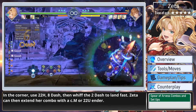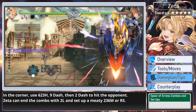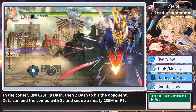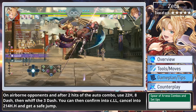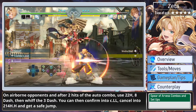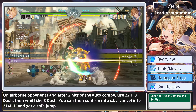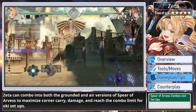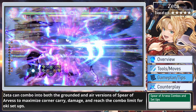Zeta can then extend her combo with a close medium or 22U ender. In the corner, use 623 heavy, 9 dash, then 2 dash to hit the opponent — Zeta can end the combo with 2 light and set up a meaty 236 medium or raging strike. On airborne opponents and after 2 hits of the auto combo, use 22 heavy, 8 dash, then whiff the 3 dash. You can then confirm into close light light, cancel into 214 heavy heavy, and get a safe jump. Zeta can combo into both the grounded and air versions of Spear of Arvis to maximize corner carry, damage, and reach the combo limit for oki setups.